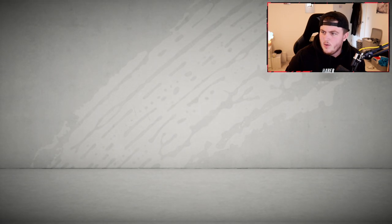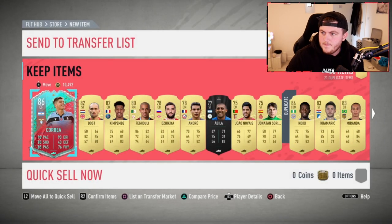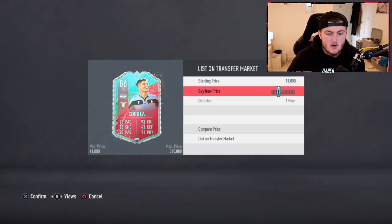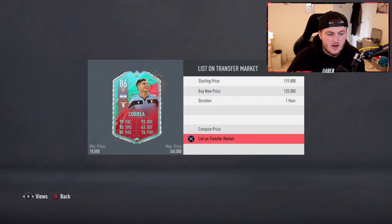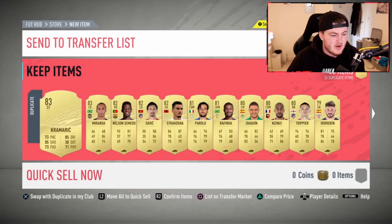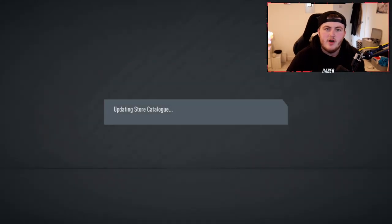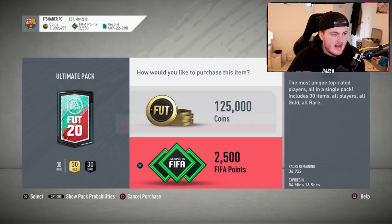Let me get him up right now on FUT Bin. Correa - yeah, he's about 120k. So I'll list him up for about that. Hopefully we can get a quick sale. That's decent, I'll take that. Also an NDD in the pack. First FUT Birthday player of FIFA 20. Now we just want Mbappe, Rashford, Hazard - any of those, EA.